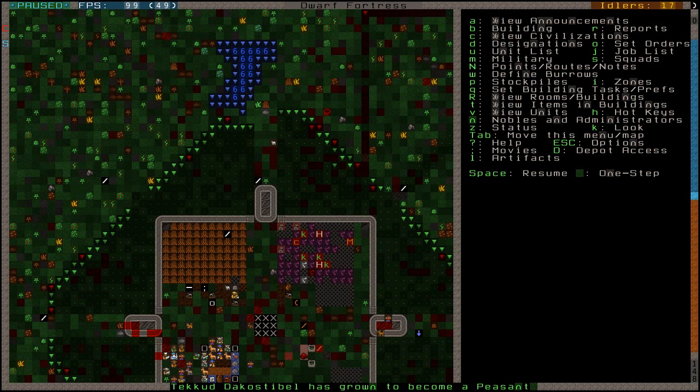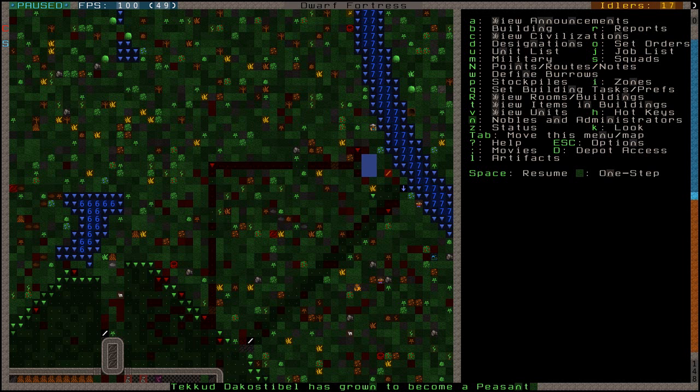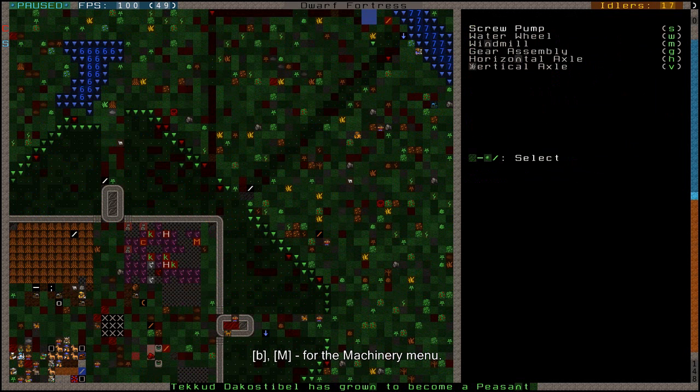Let's start with the machinery rather than traps. That's another corner of the B menu - if you go B and then capital M, you get the machinery options menu. Here you can basically pump water around, and even magma if you make the material safe enough. You can do that with a screw pump, and with a water wheel you can automate that.